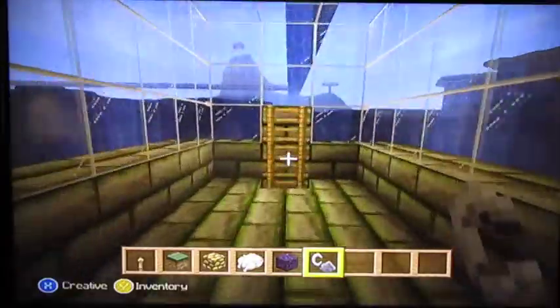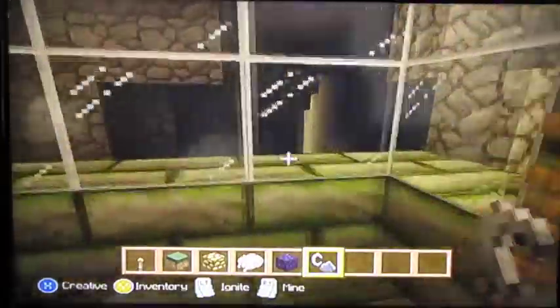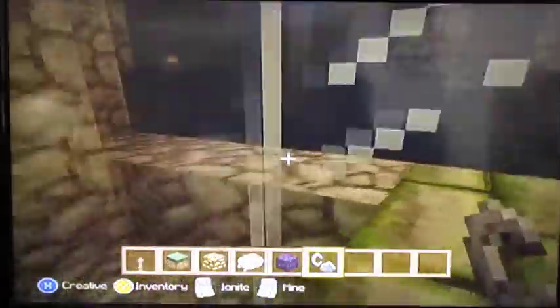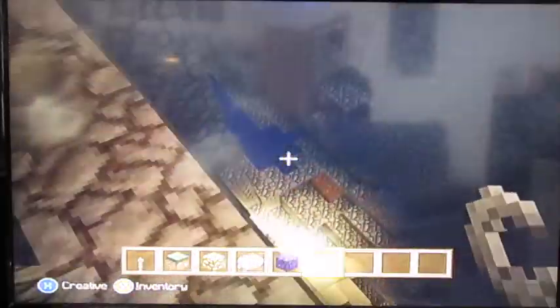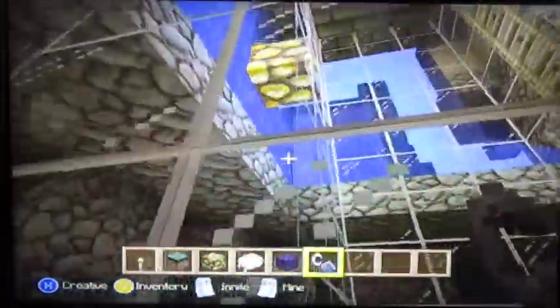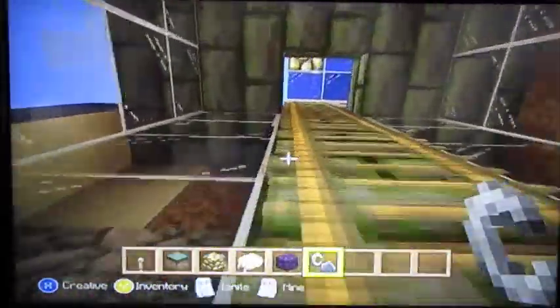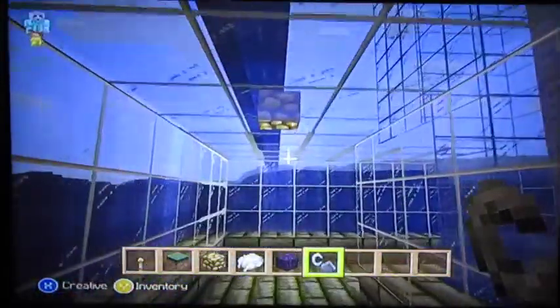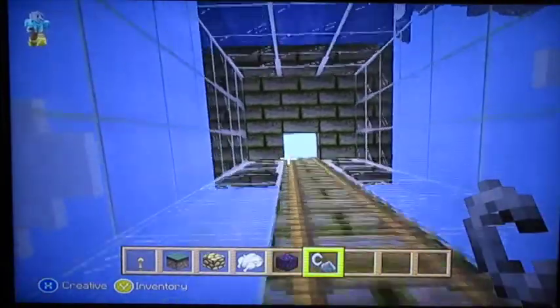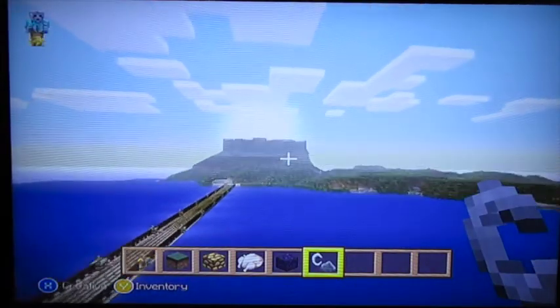This is another underground sinkhole-y thing. Where does it take me down to? Another underground cave — another big underwater cave system. There wasn't anything here, it was all open, so I had to close it all off before I could explore it and build. Going back up — this takes us all the way back to the fortress, so we're very much where we started in the first episode.